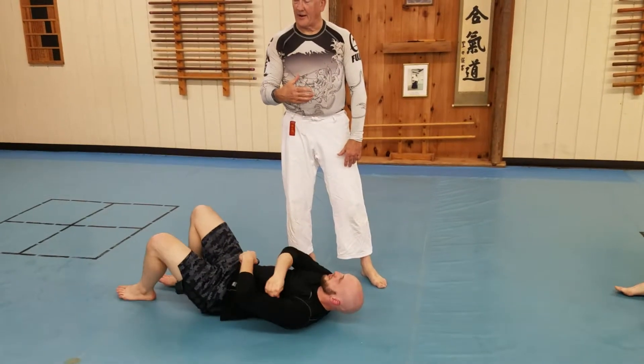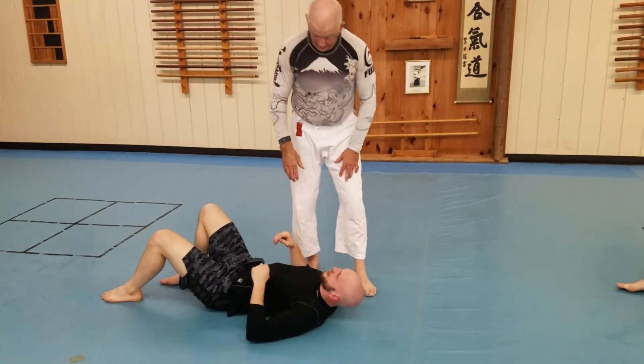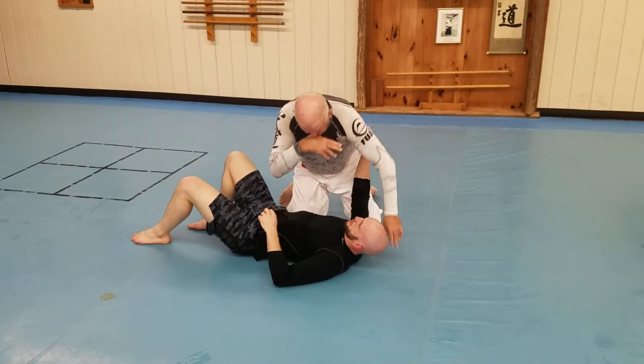They figured it out, and I'm going to show you what to do when they block it. It's really easy to block. In the Munson Choke, we'll start out from the side mount.